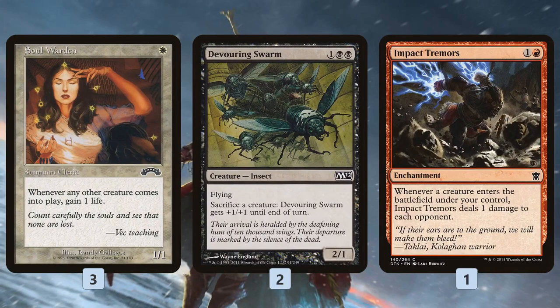Soul Warden doesn't actually kill the opponent directly, but it gives us infinite life. If we have a Soul Warden out when we make our infinite tokens, we gain a million life. Maybe our opponent has a Pyroclasm, but we're at a million life so we're going to win the game anyway because they're not going to be able to kill us.